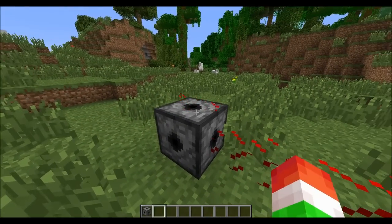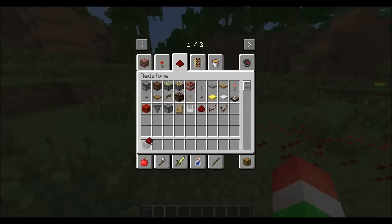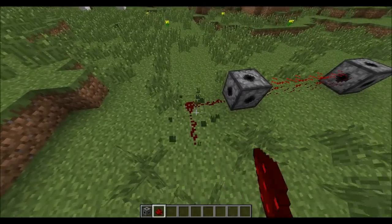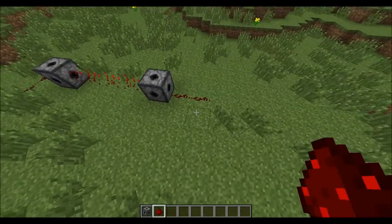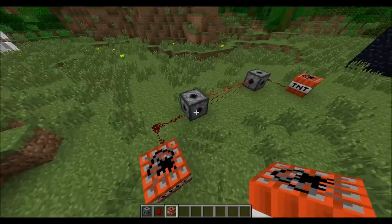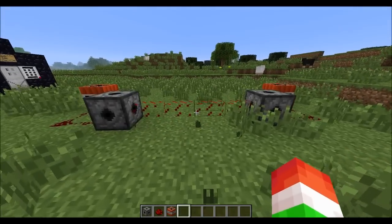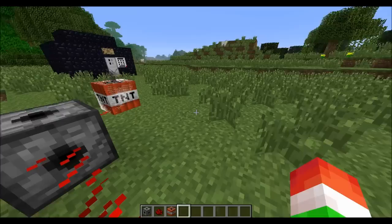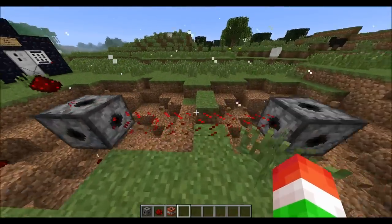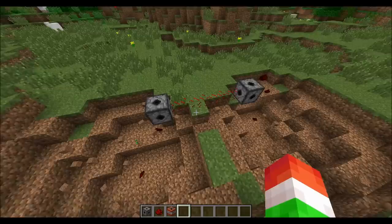Let's place down our laser block - it doesn't really do anything alone, so we need another one. The max range is about four blocks. Whenever you walk through this it generates electric redstone currents, as you can see. If I step off, the redstone currents stop; step back on and they start again. To show what you can do with this, let's put some redstone going this way, redstone going the other way, and then some TNT.